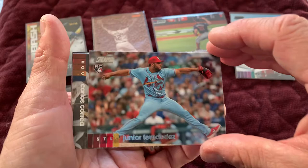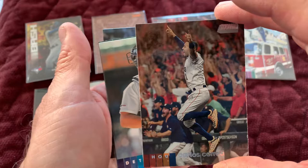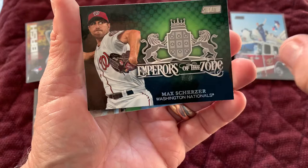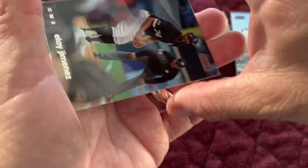Here's the last pack. Junior Fernandez rookie card. Carlos Correa rookie card. Jake Rogers. Emperors of the Zone — Max Scherzer insert. Nothing too crazy about it. Eloy Jimenez — I have a number of his rookie cards from last year. So, a few rookies.